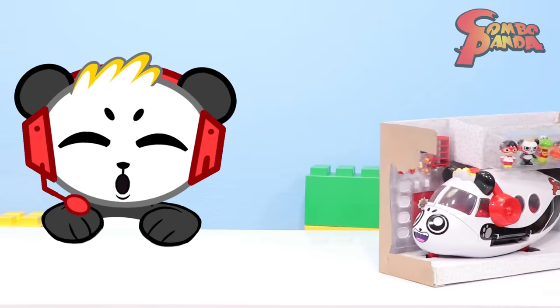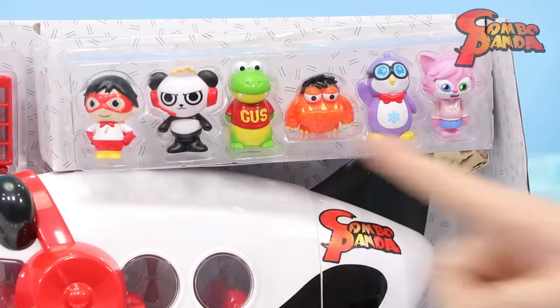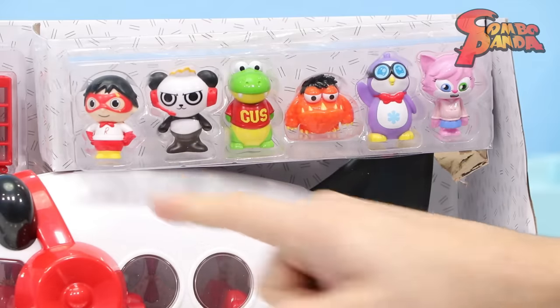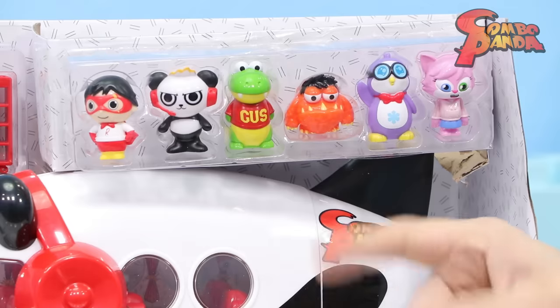Now we got a fresh new airplane. And let's look at all the figures it comes with. We got Red Titan. We got me, Combo Bunga. We got Gus the Gummy Gator — he's looking for those gummies.